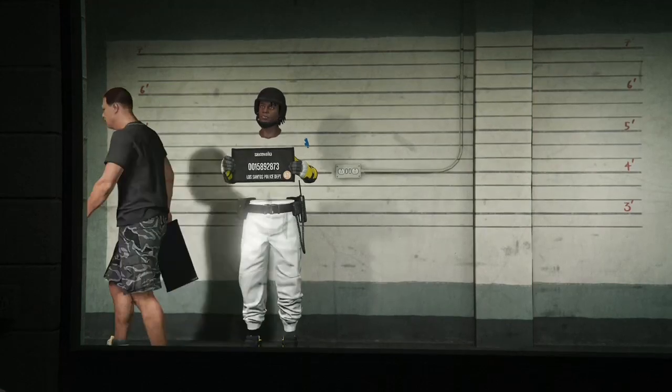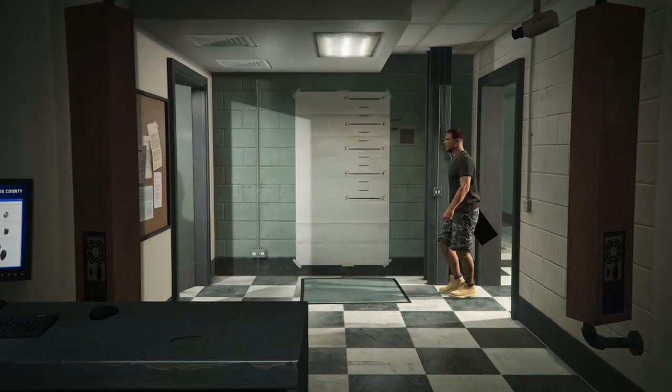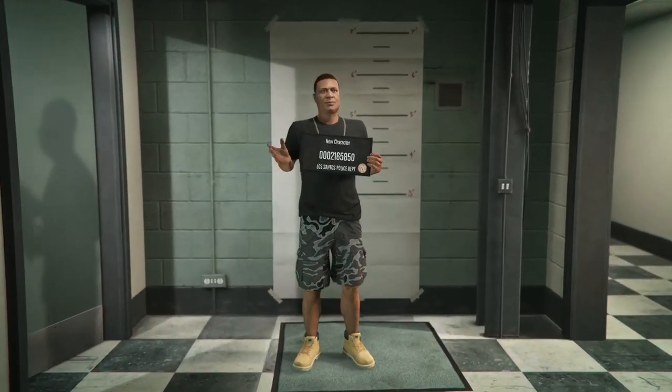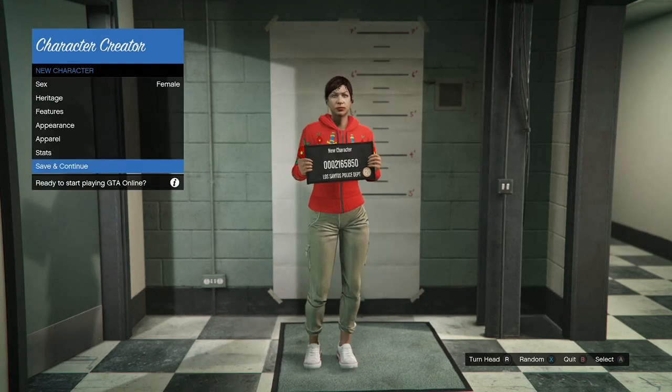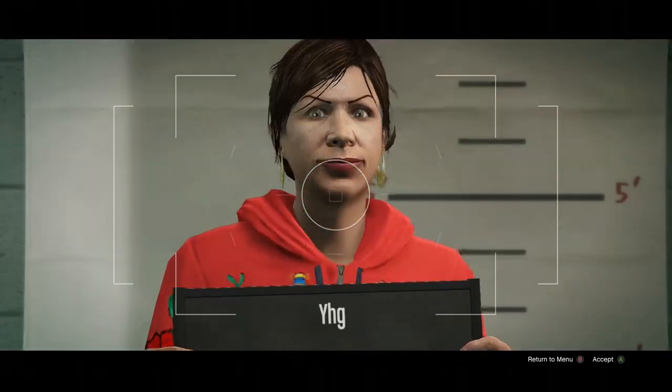If it's already a female character just select it, save, and continue. Go ahead and take the picture and pick a random name for it. If it's not a female character already, come in here and change it to a female character. Also, if you get the alert that says you want to transfer your account, just go ahead and accept it. Take the random name, take the picture — after this it's going to load the casino DLC.